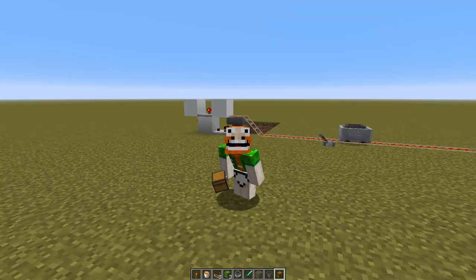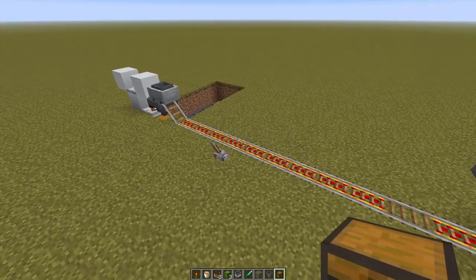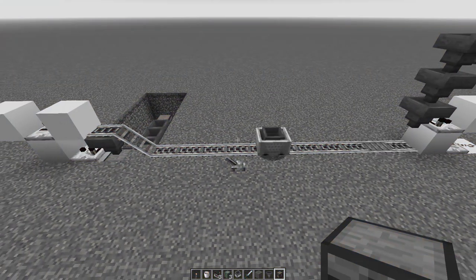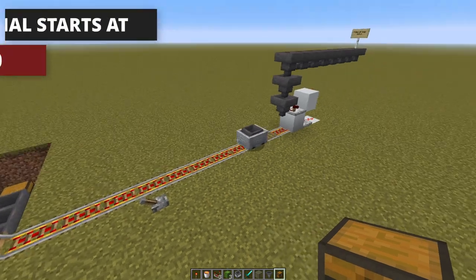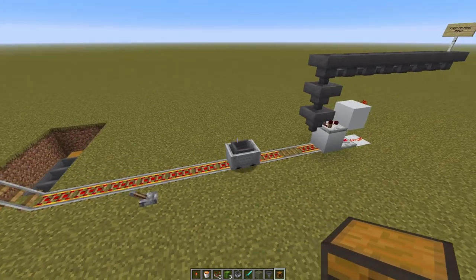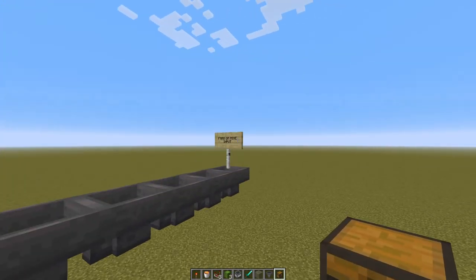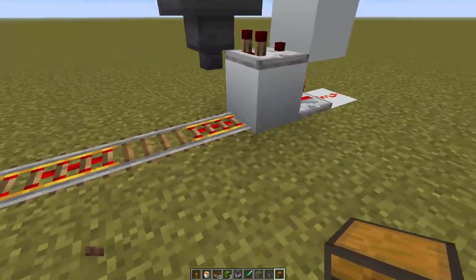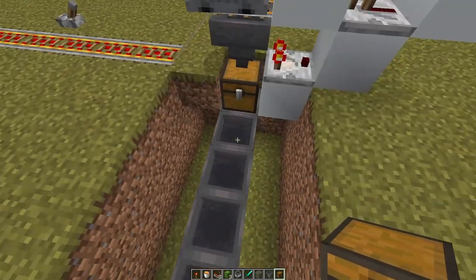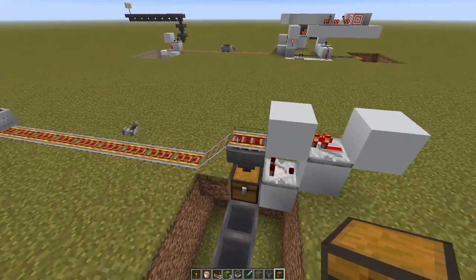The minecart system you see behind me has been a workhorse in the Minecraft community for a very long time. It weathered the storm of many updates until now — 1.16.1. These minecart systems with automatic unloading and loading have become a little more finicky. Basically, items go into the unloading portion from a farm or mine, and when it's empty it fires. The same happens on the other side — once there's nothing left in the minecart hopper, everything goes into the storage system.